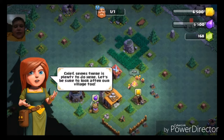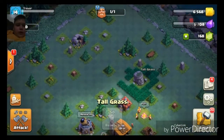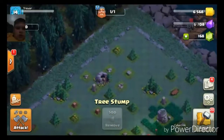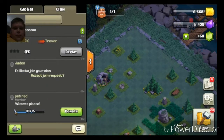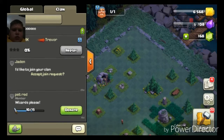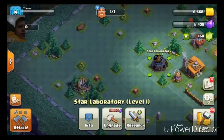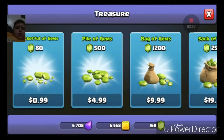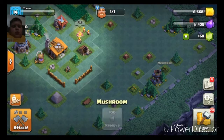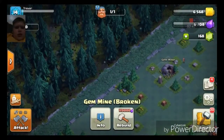Chief, since there's plenty to do here, let's be sure to look after our village too. Okay, so let's take a look at this stuff — there's a research lab as we saw, a clock tower. What is this? A mission? A battle machine? What's this — a Gem Mine?